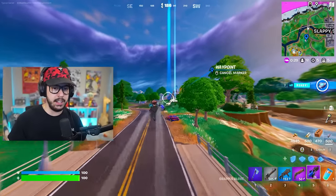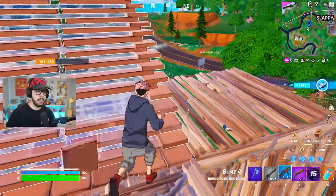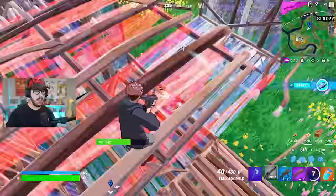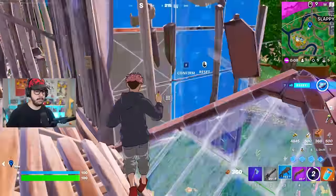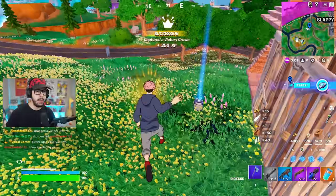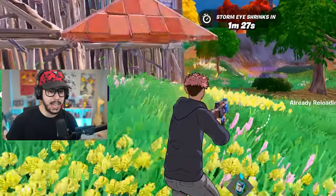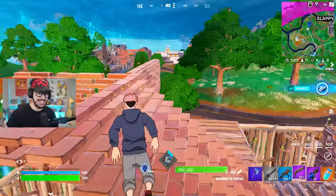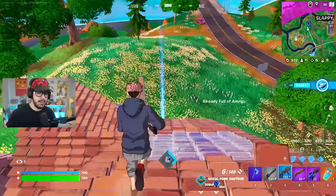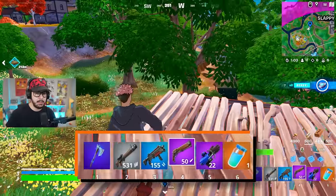I'm coming in hot — 97, one shot! Give me that crown. I'm gonna take my supply cache — cold hard cash. We are absolutely dominating the competition. I can see a boss over there. I could fight him for more slurp juices but I think I'm good with what I've got. Somebody's riding an animal over here — I missed, I hit the animal.